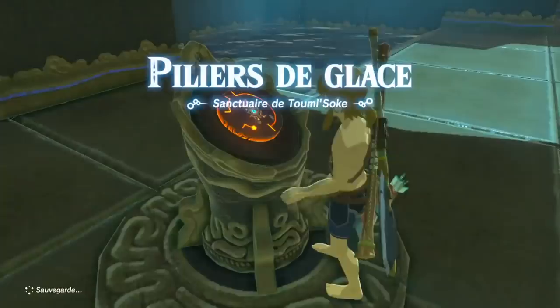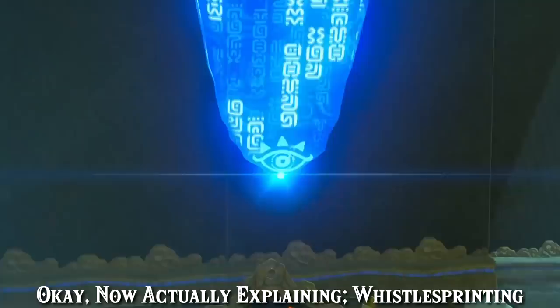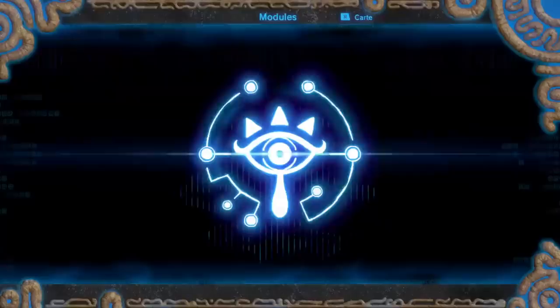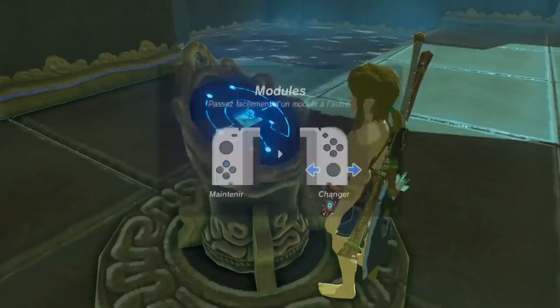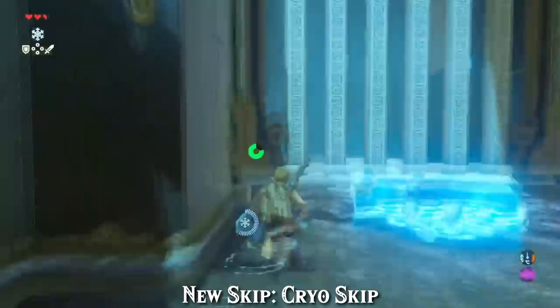The beginning of this shrine is pretty straightforward, with Rasen using the newly acquired Cryonis ability to make ice blocks to reach a ledge and raise a gate. Let's digress to Whistle Sprinting. Whistle Sprinting is essentially a way to have infinite stamina and sprint non-stop. This is done by holding down the whistle button to call your horse and then mashing the sprint button. While you do regain stamina while Whistle Sprinting, you technically move slightly slower compared to normal sprinting, so we alternate between normal sprinting and Whistle Sprinting to maintain near sprint speeds while recovering stamina.